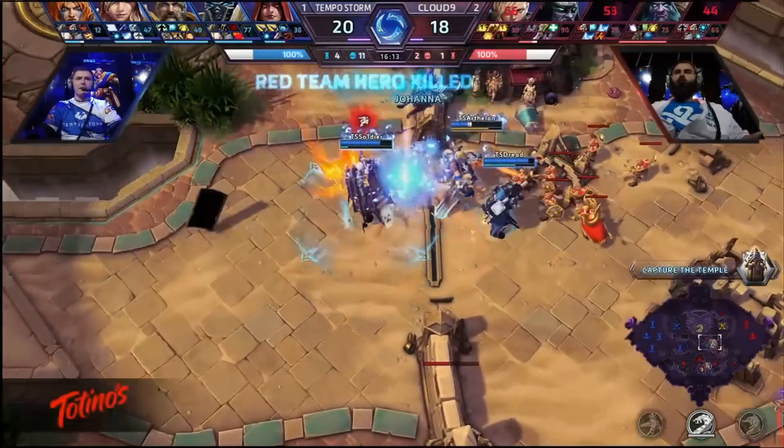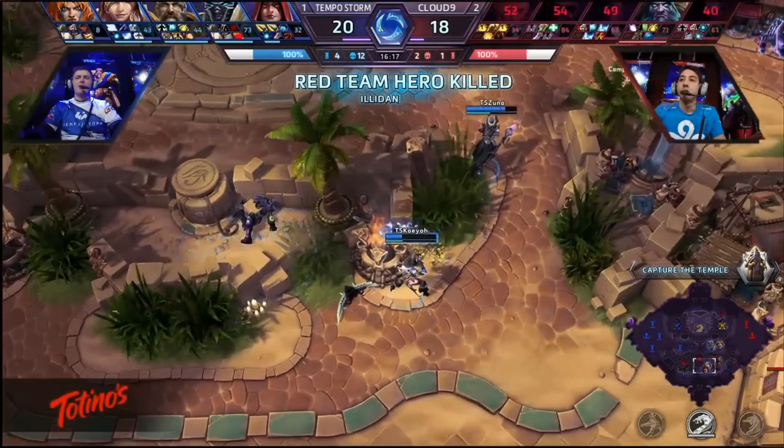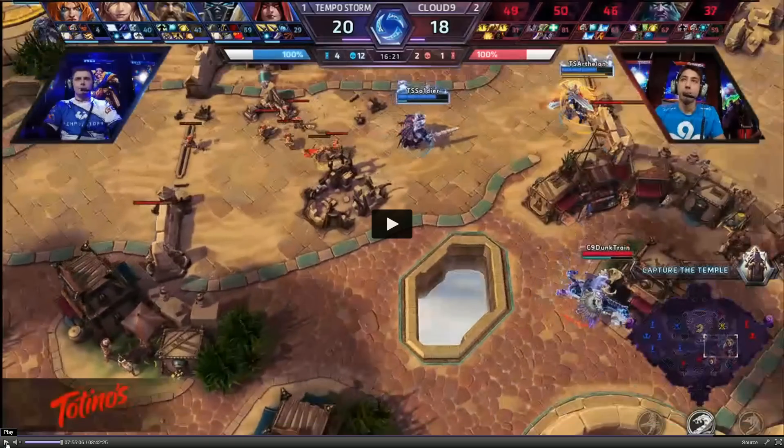If she hadn't been stunned, she would probably have taken down K1 Pro too. She can actually chase K1 Pro down and finish her off for the end of the game. Everyone else splits up because they can't deal with this. Illidan is the last one to go down. Malfurion is the only one alive. And this is where Tempo Storm ends the game in their favor — super, super nice play by Tempo Storm. A really good job by Arthelon on his positioning and dealing with the double melee assassin comp from Cloud 9.